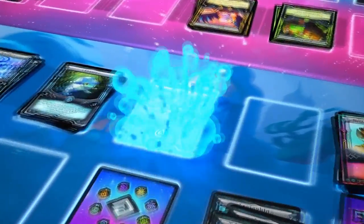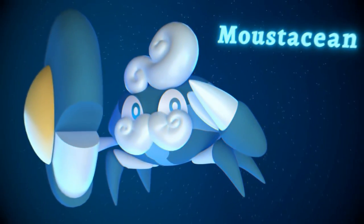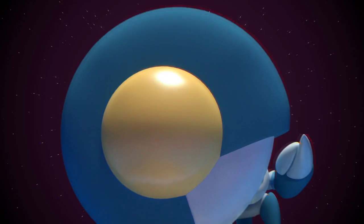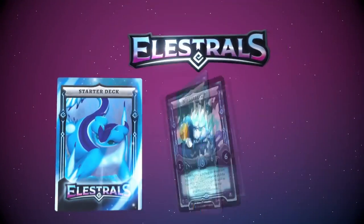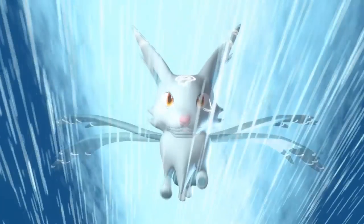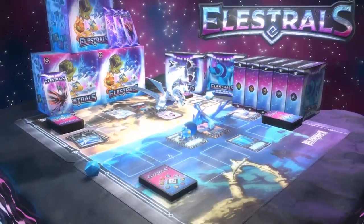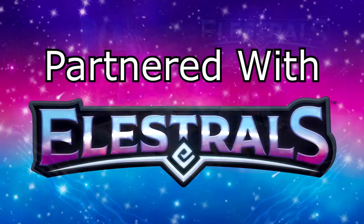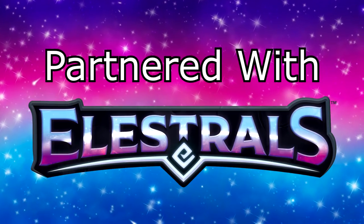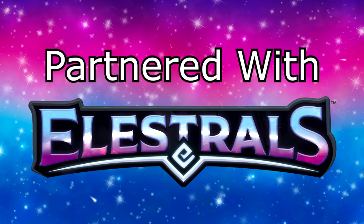If you're looking for a break from Yu-Gi-Oh!, I think Elestrals is a great change of pace. It's super easy to learn, but it also has a lot of competitive complexity if you're trying to play more seriously. All of their Kickstarter tiers will give you access to the beta for their upcoming digital app. The Elestrals Kickstarter is only around until December 9th. Make sure to check the description or the pinned comment for a link to the Kickstarter, and without further ado, let's get back to Master Roulette.